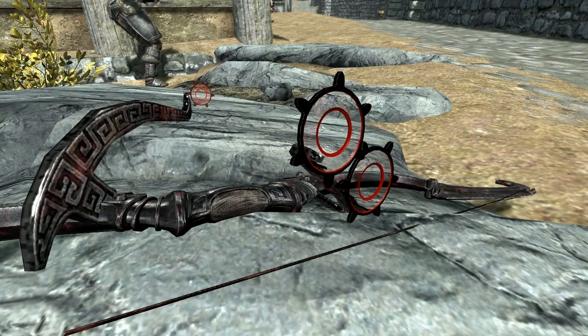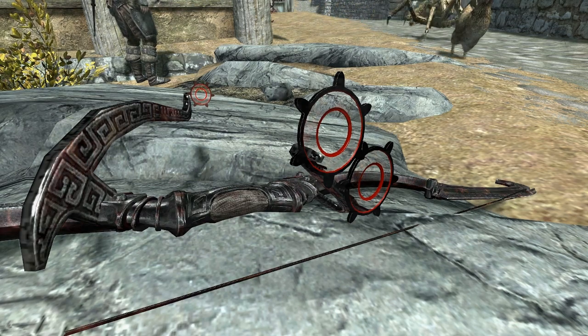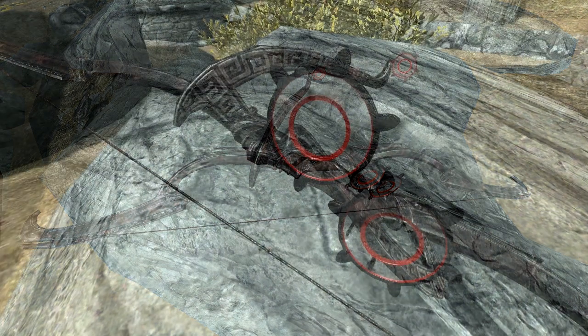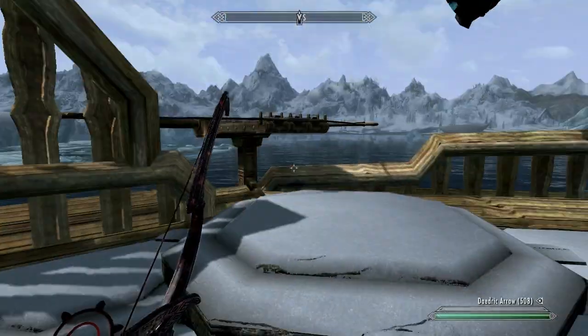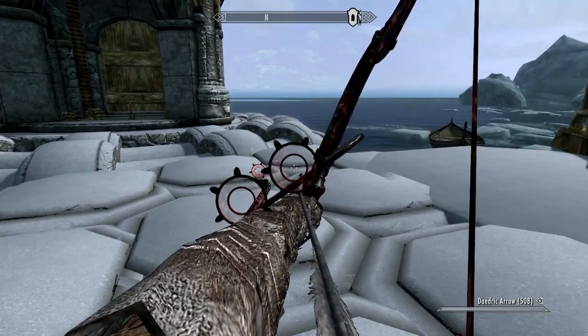Next thing we're gonna take a look at is the Dwarven Sniper. This is a bow and arrow that has actual little reticules for aiming, which is pretty cool, especially if you're doing your game without the crosshair in the center. It helps a lot and it's just a pretty cool concept. I like it — it's a little bit different, something unique we haven't seen before. The reticules are pretty cool.